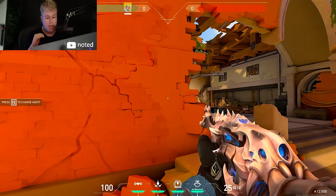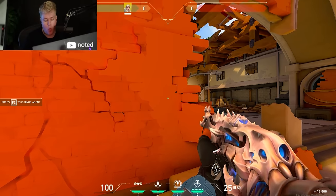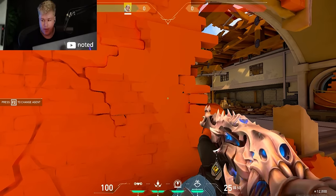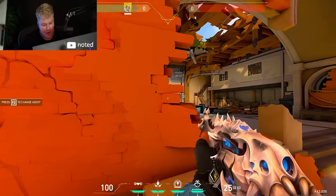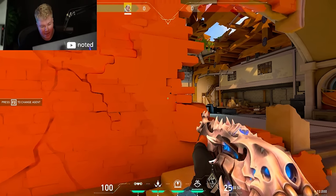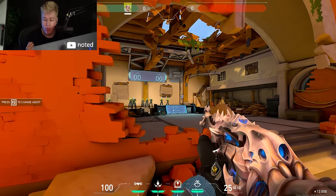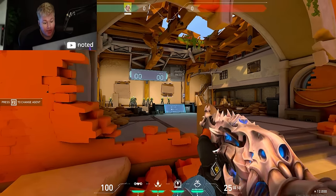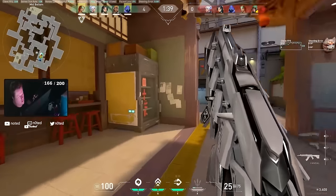I respect Riot — Valorant has some of the best servers in FPS gaming history — but it does have peeker's advantage, and that's a fact. The way you abuse it is by going one step ahead of the angle you want to peek. Most people think the proper way to peek is like this — just open and pick slowly. My way, which I think is way more effective, is to go just a little past where you should be peeking. The problem is you expose yourself to more people, so after peeking you don't want to stay still — go back and try to get another kill.